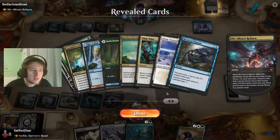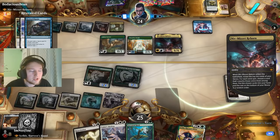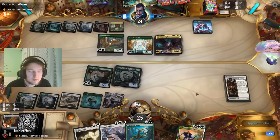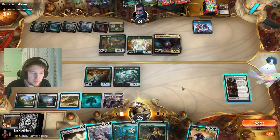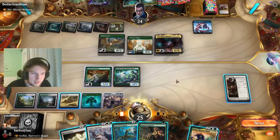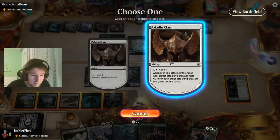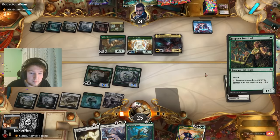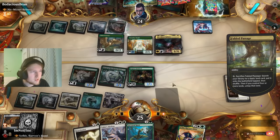Niv-Mizzet Reborn resolves — what cards do they get from this? Casualties — oh my god. This Casualties is a real problem. A creature land, and a Time Wipe. I really need a draw engine on the field here. I could swing with the double-striking Leasing Grove, but they'd just block it with Niv, and they're pretty happy with that trade. Let's just upgrade and play the Parasentinel, pass the turn. I'm fine with them killing the Paladin class, honestly. This is not a favorable matchup for Sithis, indeed.